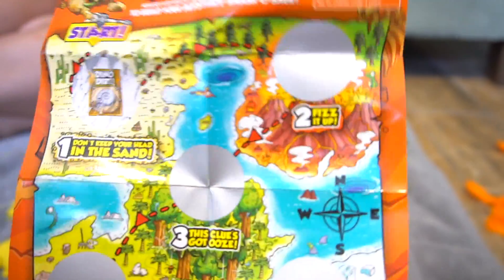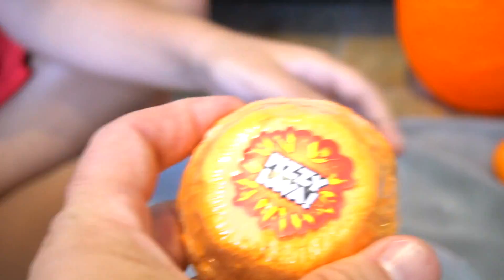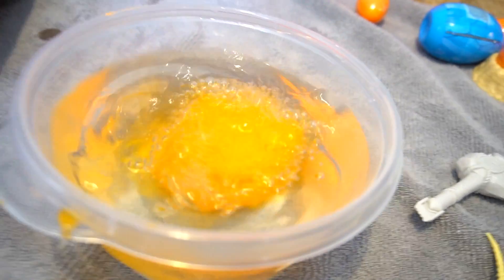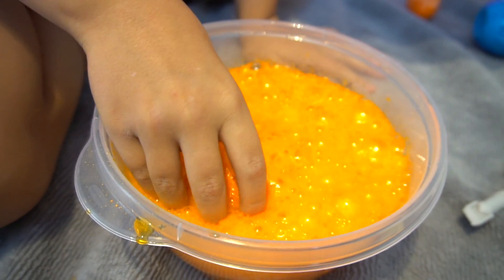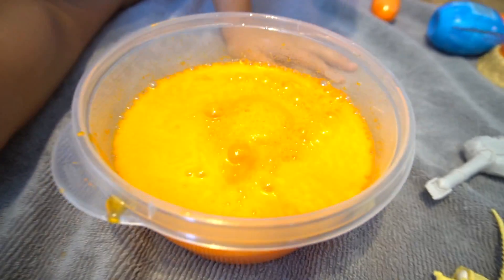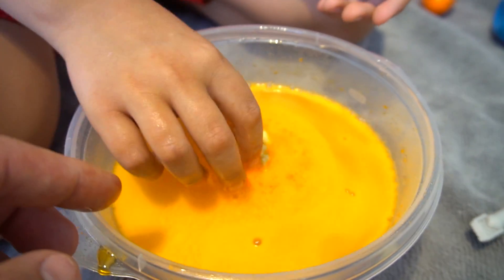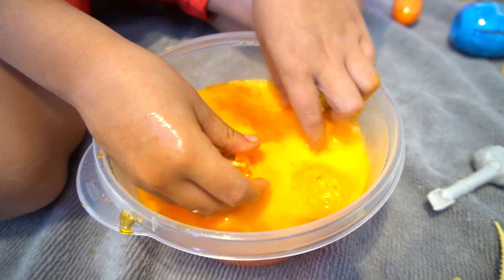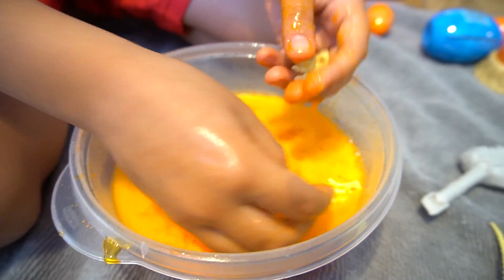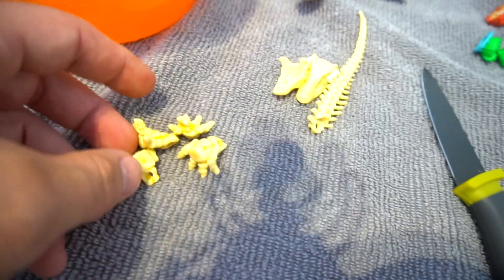Now the second clue — we've got to scratch that off. Scratch off: fizz it up. Fizzy lava, right? So then it shows this right here — follow the map. So we've got some water that we're going to put this into. Here we go — whoa! That's cool, let's see what we get. I wonder what's going to be in this. Whoa, I see something — do you see something? Wait, let me see if anything's filling out. Oh, there are pieces in there. Looks like we're getting all the parts of a dinosaur. What does it look like you got? Feet — there are some feet! All right, so that's that step.